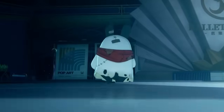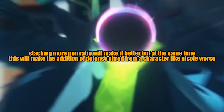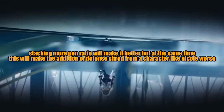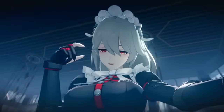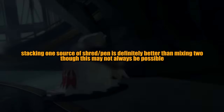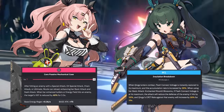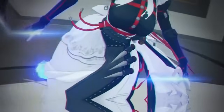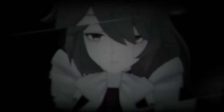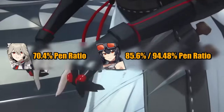For final tips: stacking more pen ratio will make it better, but this will make the addition of defense shred from a character like Nicole worse. Stacking one source of shred or pen is definitely better than mixing the two. The current highest defense down you can get is alongside Qingyi and Nicole, with Nicole giving 40% defense down and Qingyi giving 15%. The current highest pen ratio you can get would be in a team with Grace and Rena both having their signature W engines, granting Rena a total of 70.4% pen ratio and Grace a total of 85.6% pen ratio.